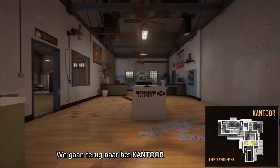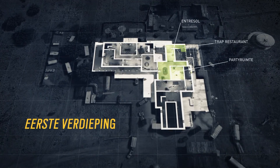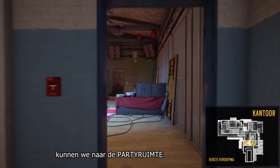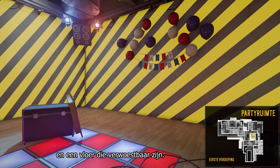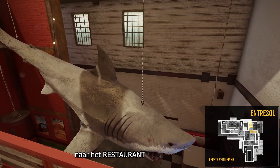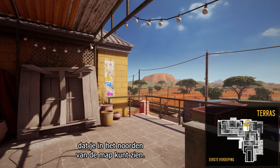Let's go back to the office before heading to the restaurant area. From the office we can access the party room — a highly destructible room with two walls and a floor that are destructible. Now we'll move into the mezzanine, which offers a great line of sight into the restaurant and serves as an entry point to the terrace to the north on the map.